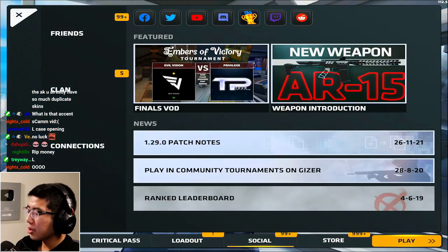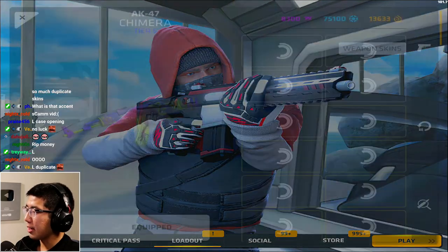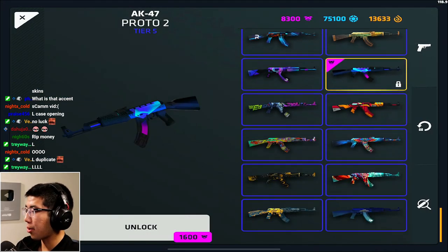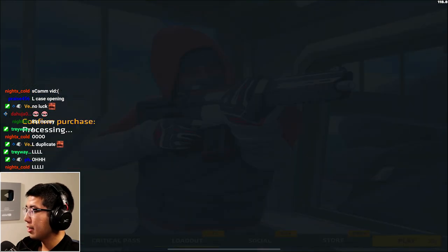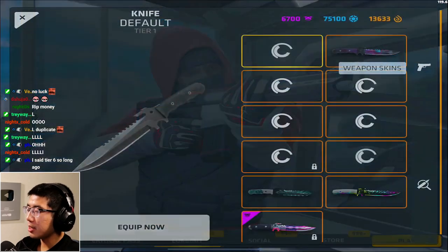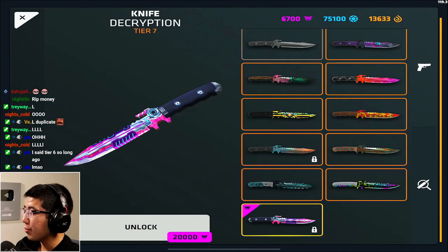Let's go buy the AK skin that I really wanted - the nice Proto 2 skin. Purchase, equip, done. Now I don't have enough money for these nice tier 7 knives. I wish I had enough but that's a sick knife skin, I will not lie.